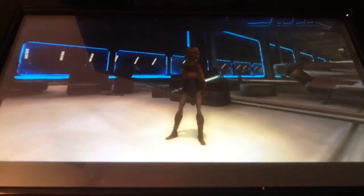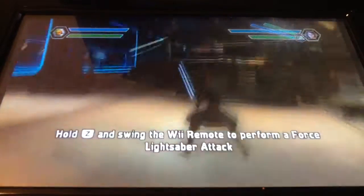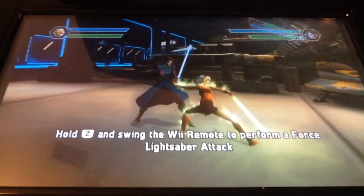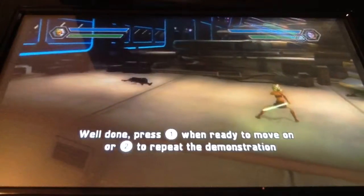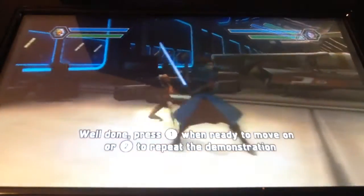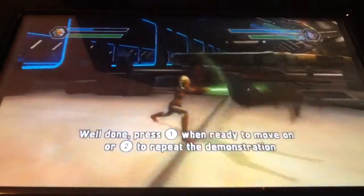Now it's time to use the Force. Swing your lightsaber while holding Z down on the nunchuck — it's kind of a powerful attack. Well done. Up and down knocks opponents around. Swing your lightsaber like this — it turns them around, but stab them, then they fall forward.